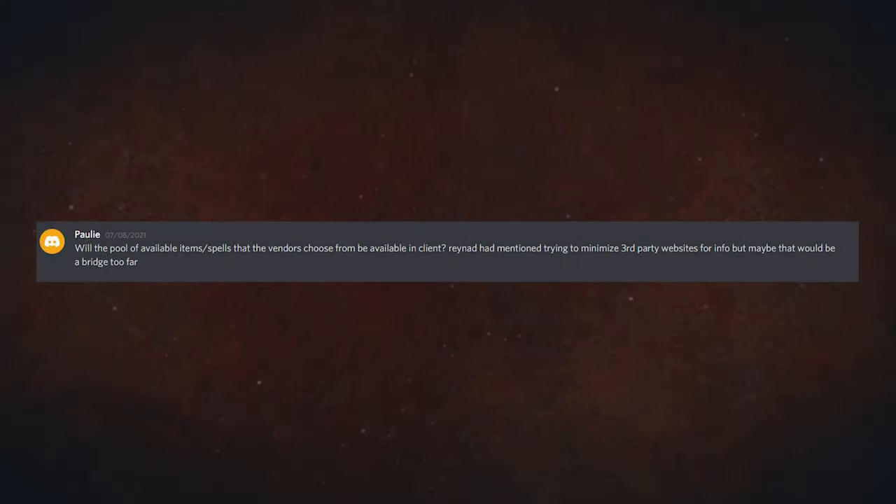Will the game be playable with clicks only, no dragging, for accessibility reasons? Right now you could do everything with clicking except repositioning items and selling them. At least the way we're planning it now, you will need to do some dragging. We haven't settled on mobile inputs yet so maybe that changes, but it's pretty tough to take dragging out since you need it for moving items between one another.